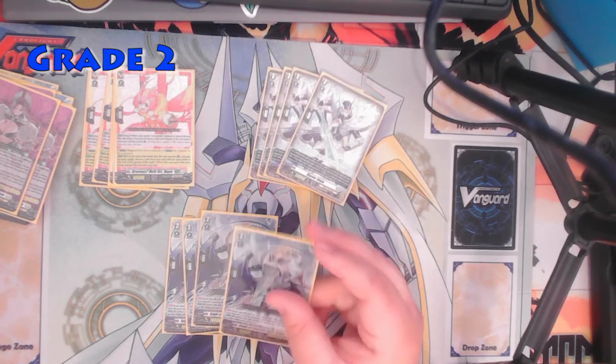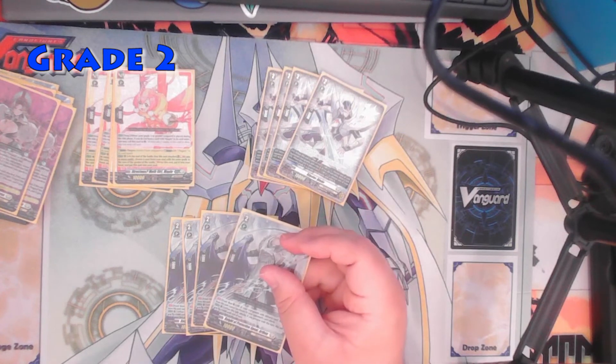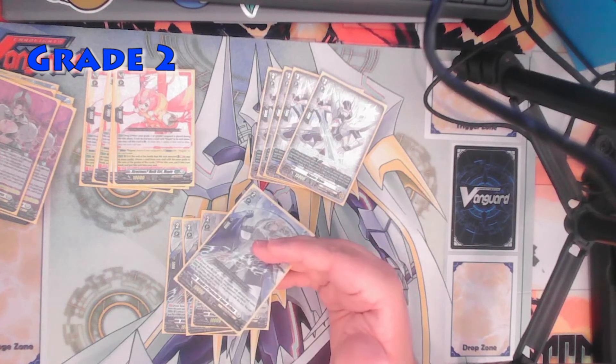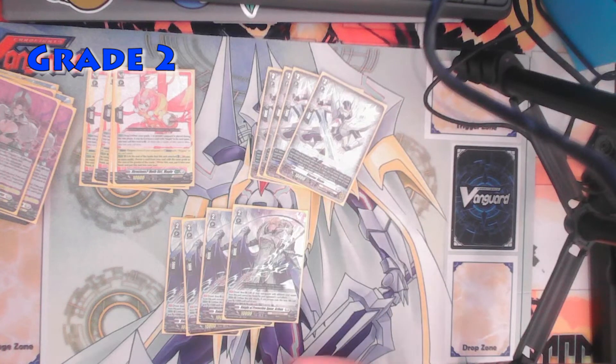With Artham, I mostly use it for the first effect: while it's in the front row rearguard, all of your rearguards with different card names from this unit cannot be chosen by your opponent's card effects. So if you're going up against Prison, for example, they would have to get rid of Artham first, then go after your other rearguards. When this unit attacks, if you persona rode this turn, this unit gets plus 5k until end of turn — a little power boost to bring it up to 15k.